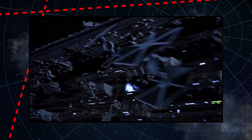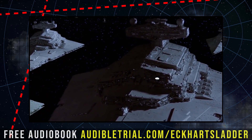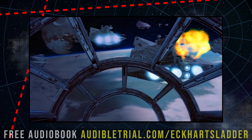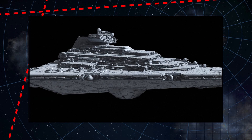I complain about Star Destroyers a lot, but that's largely because the Empire used them as a catch-all capital ship. Besides common issues like an overexposed bridge, I really have no problem with the Allegiance, and it even does some things better from a design standpoint than the standard ISD.